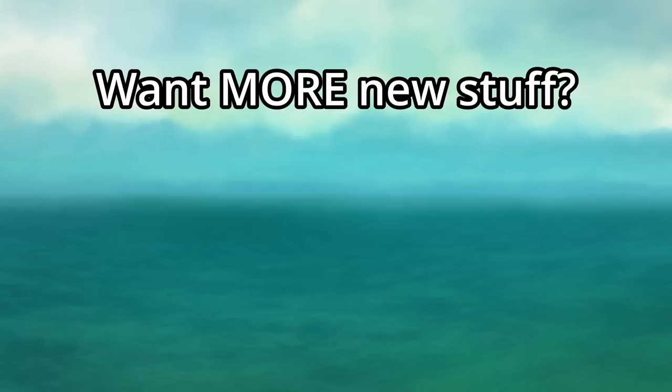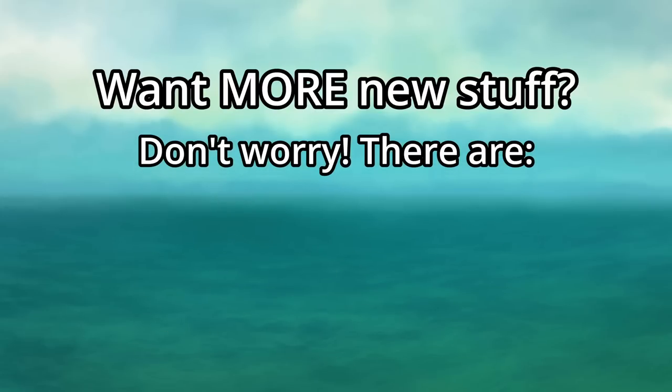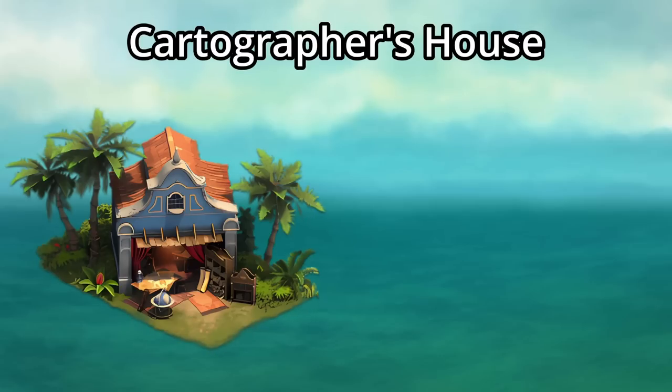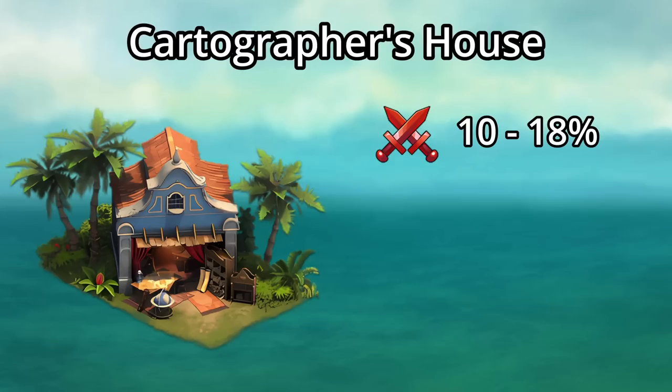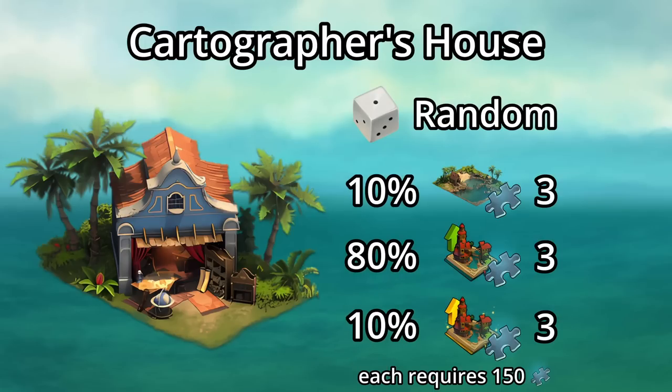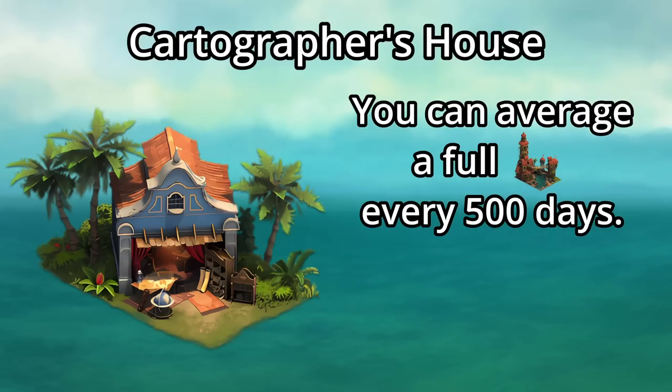We have a total of 6 more new buildings and many new items. Starting with the Cartographer's House, this is a 2x3 building that provides up to an 18% attack boost for attacking armies, on top of up to 8 forge points. Most valuably, it gives 3 fragments of the Trading Post level 1, Trading Post upgrade, or Buccaneers Bay upgrade at odds of 10, 80, and 10% respectively, meaning you can average about one full Buccaneers Bay every 500 days.